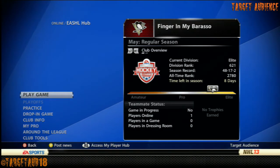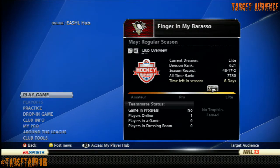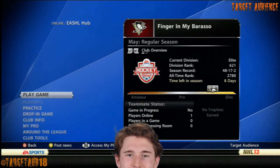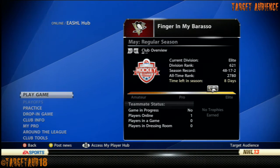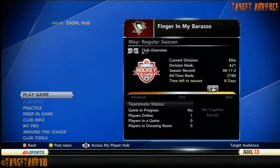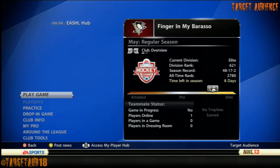Hey guys, how's it going? It's Target here, coming at you with another player build. This time we're going to be doing Brendan Gallagher of the Montreal Canadiens. Brendan Gallagher is an interesting player because out of the requests so far, Gallagher is one of the players who's actually rated in a range that we can achieve.